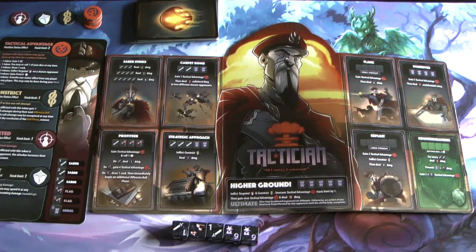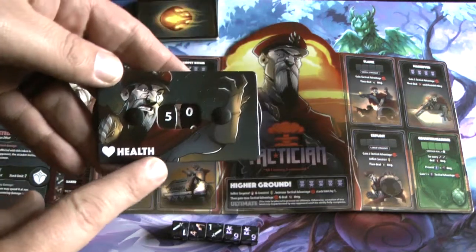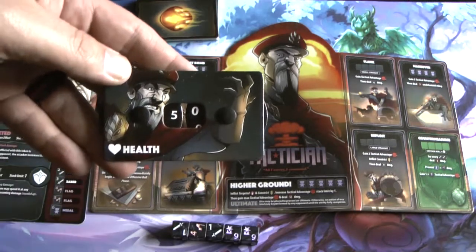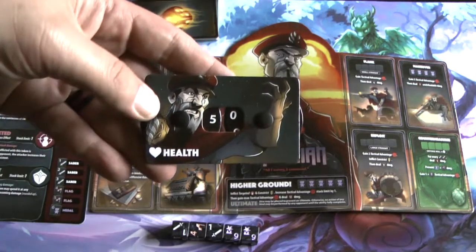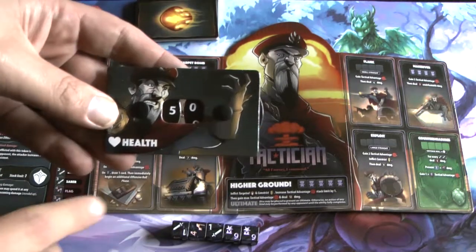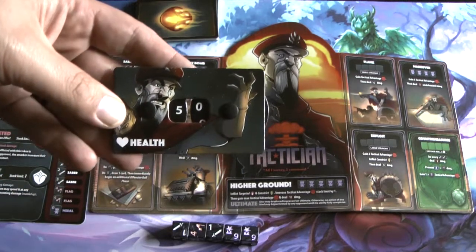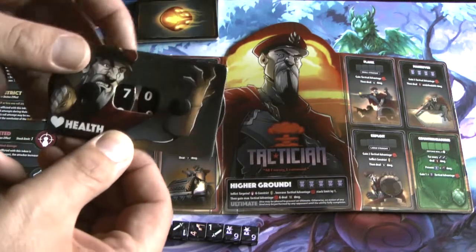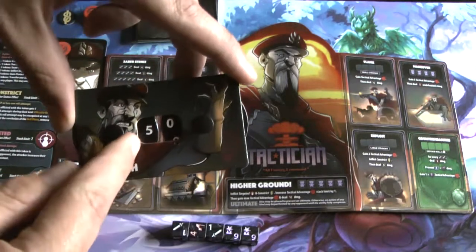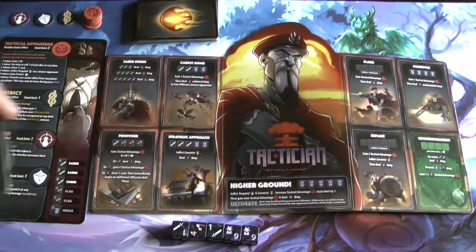The objective of the game is to take your opponent's health to zero. In a one-on-one game it starts at 50 health. There's also two-on-two, free-for-all, and different formats you can adjust accordingly — each player usually starts out with 50 life. During the game you can heal this life and can actually go 10 above your starting health, so that's pretty cool.